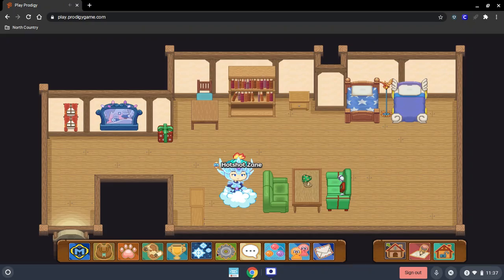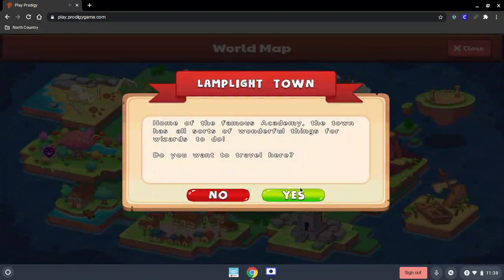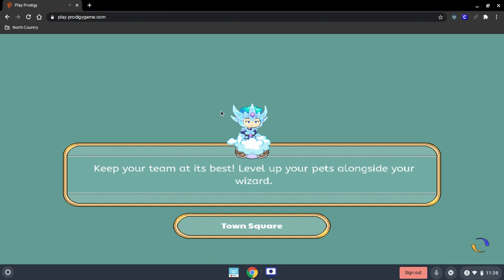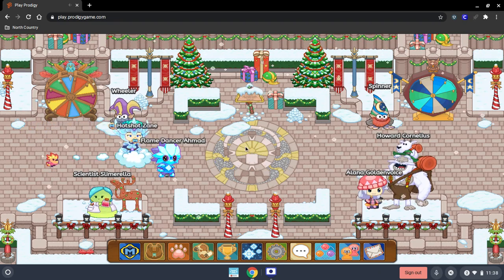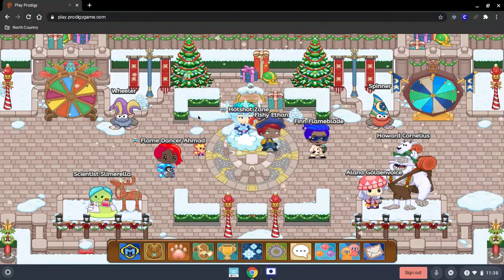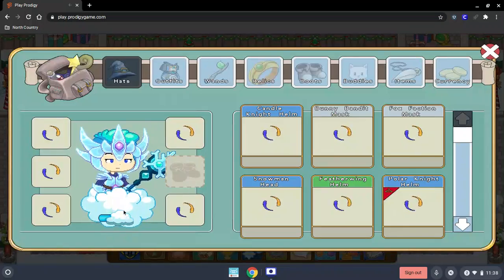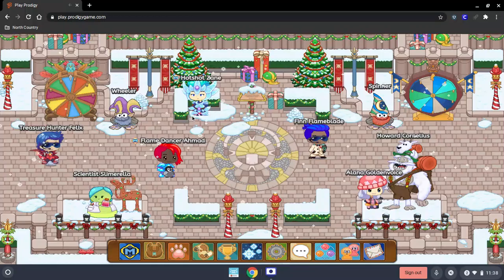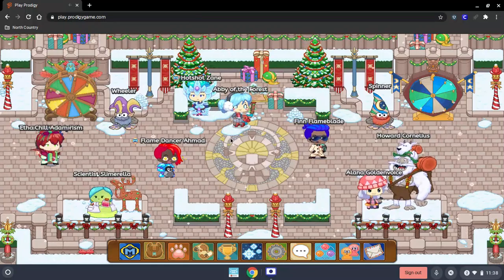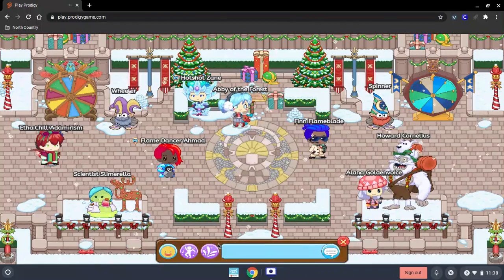So the first thing you would have to do is just go to Maps and go to Lamplight Town. Then what you would have to do is go right here. Let me take off my little bush thing. Just like, right here. Then I gotta go on this chat box thing.